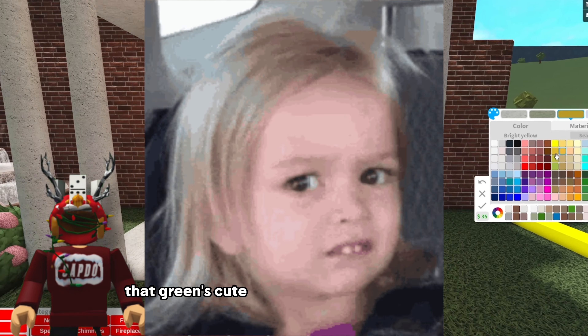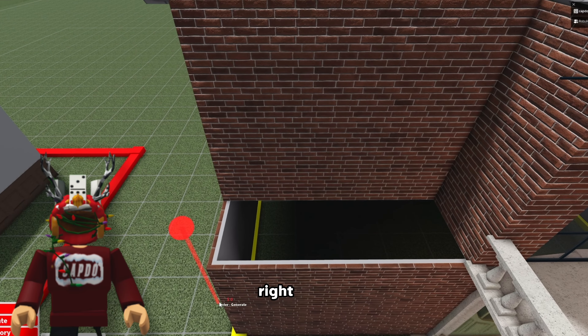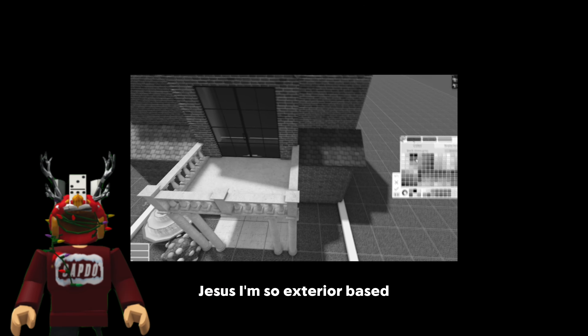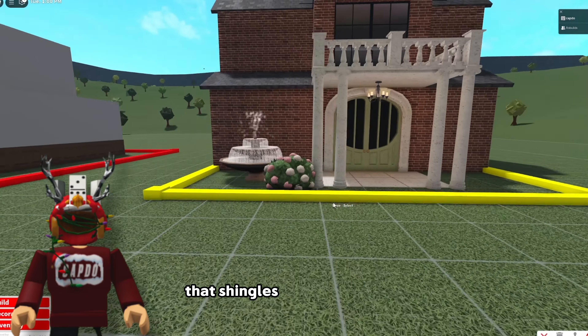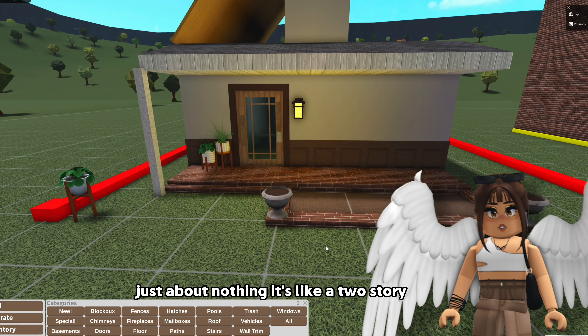Since we have a balcony here we might as well put tiny roofs over in these corners and then we can probably make the roof a better color. Jeez I'm so exterior based - this is not even funny. That shingles is a little bit better. So what have I contributed to? Just about nothing. Is this like a two-story house? I don't really know.